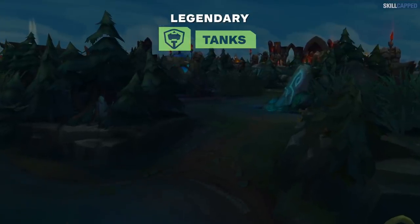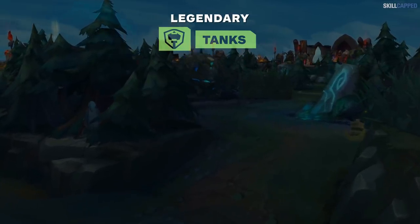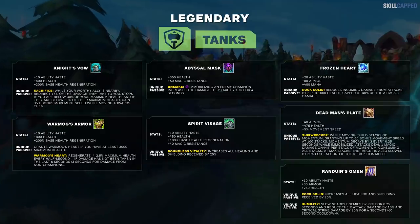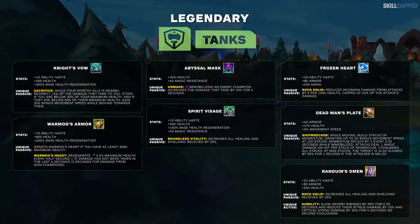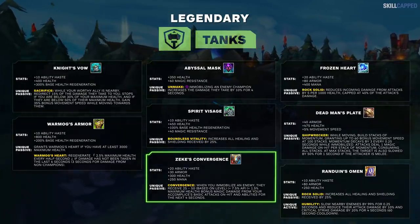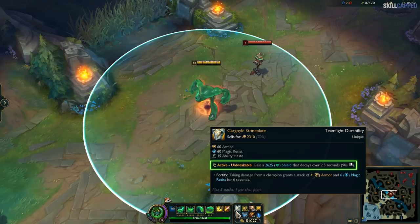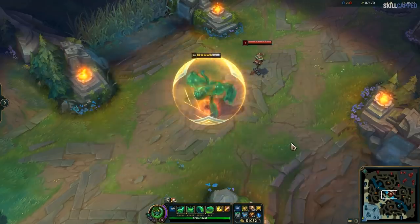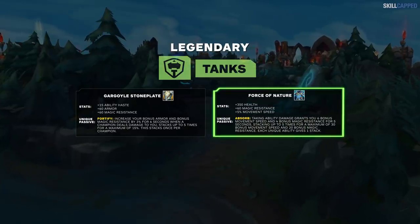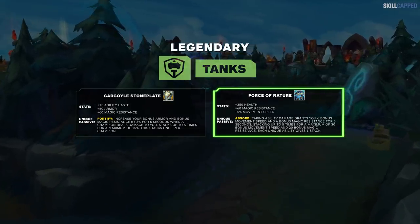Riot didn't get too creative with the tank legendary items. Knight's Vow, Abyssal Mask, Frozen Heart, Randuin's Omen, Spirit Visage, Dead Man's Plate, and Warmog's Armor are basically the same and will be built in the exact same situations as before. There are a couple of big changes though: Zeke's Convergence became a lot easier to use — instead of procing off your ultimate, it now gives your ally extra damage for 4 seconds to whichever target you CC. Stoneplate now gives you a huge shield for 100% of the bonus health you've bought — this is the tank item in the late game and should likely be your 5th or 6th item. And Force of Nature is back, giving health, magic resist, and in-combat movement speed.